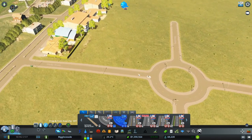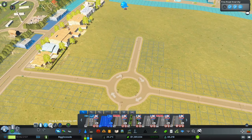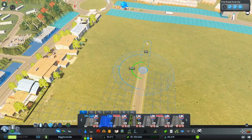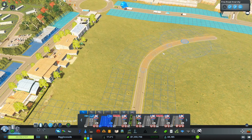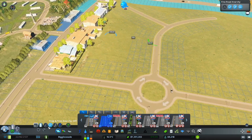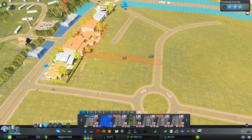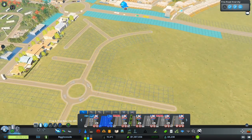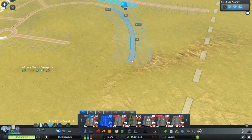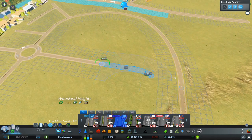I didn't know putting a roundabout in would cause so much issue. Let's mix the roads up a little bit - you there and you there, then we can go around this way and have tiny little roads coming off like cul-de-sacs. Then we can get the suburban road to join on. I find straights better for doing little bits of road.